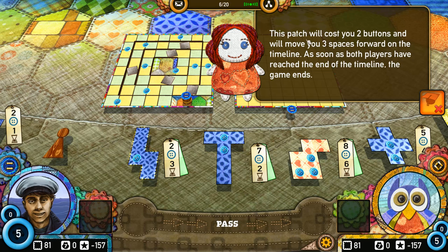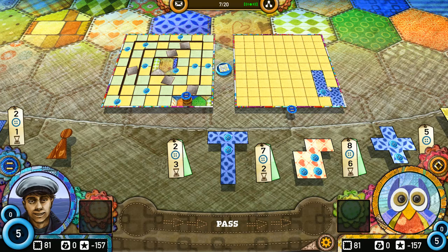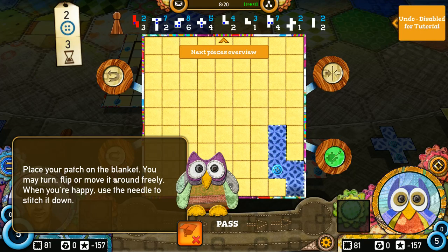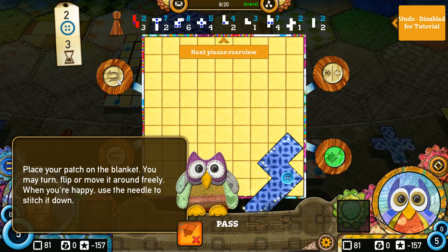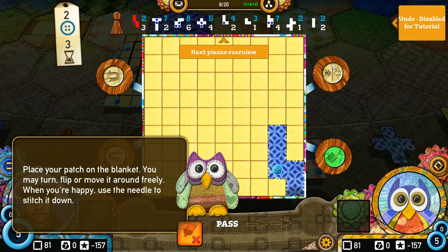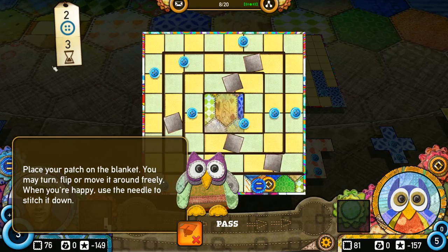This patch — the one that's shining here — will cost you two buttons and move you three spaces forward on the timeline. As both players reach the end of the timeline, the game ends. Simply drag the lit patch up onto the blanket to buy it. Place your patch on the blanket — you may turn, flip, or move it around freely. When you're happy, use the needle to stitch it down. So I can rotate it and flip it. I haven't played the digital version so I'm just learning this as I go, even though I'm familiar with the rules. That cost me two buttons and three time.